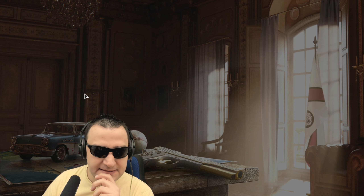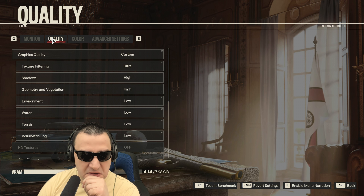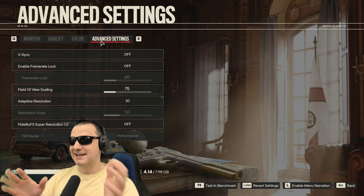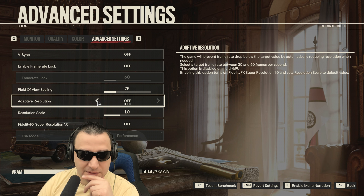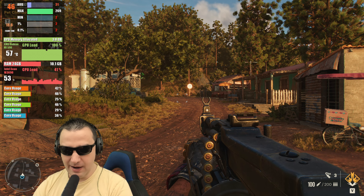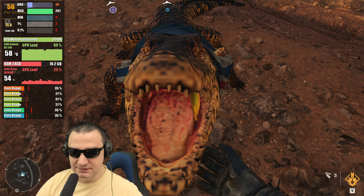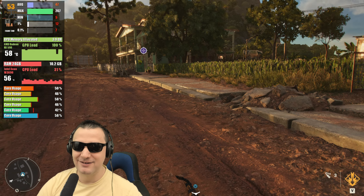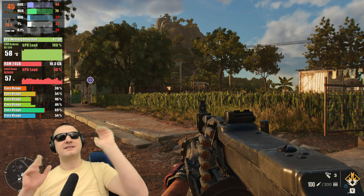Let's start with Far Cry 6. Settings are 1080p, quality ultra. We'll just push the whole GPU and see how it's running — it's like a race to the bottleneck, which is really the only thing that matters nowadays. Adaptive resolution is off. Looking at the visuals — wow, how nice it looks, the details are fantastic. We're getting 45 FPS average with a 22 FPS minimum. I'll take it.